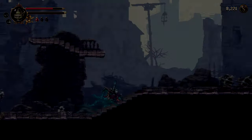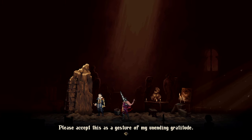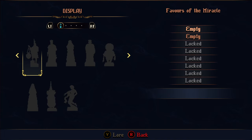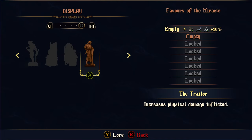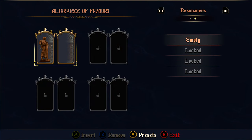In Blasphemous 2, you collect statues that can be placed in the Altarpiece of Favors on the Penitent One's back to give him special bonuses and passive abilities. Statues are arranged in the Altarpiece in pairs, and these pairings can make Resonances. Resonances are additional bonuses on top of those from each statue that are granted when certain pairs of statues are put beside one another in the Altarpiece.